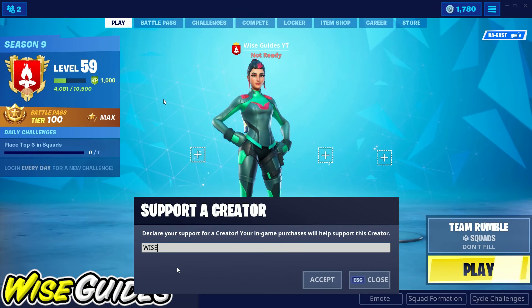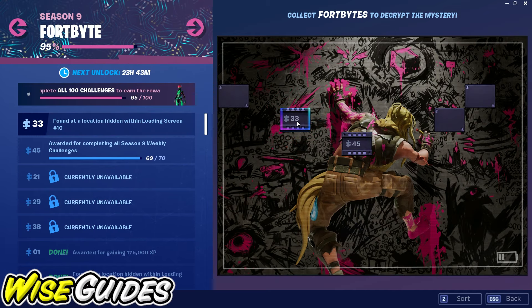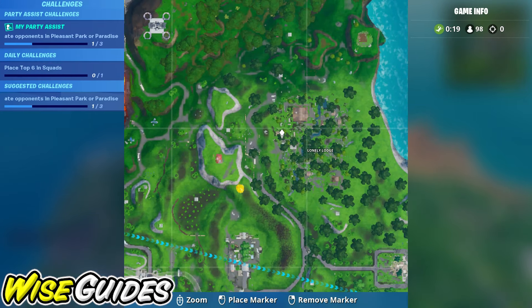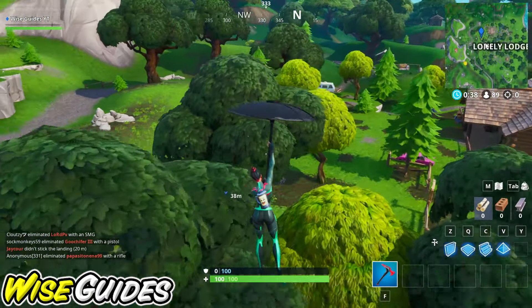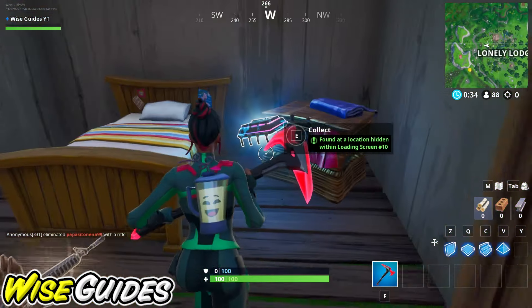What's going on everybody, today we're looking at Fort Byte number 33, and this one is found at a location within loading screen number 10. So this one's actually going to be in Lonely Lodge, in this little building right here. All you have to do is make your way over to this small building and it's just going to be sitting right inside.